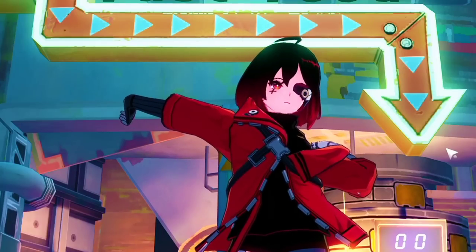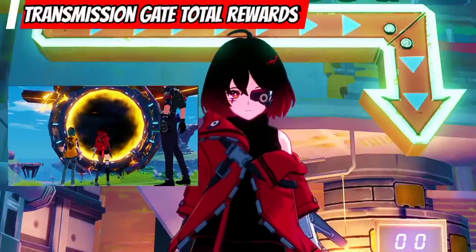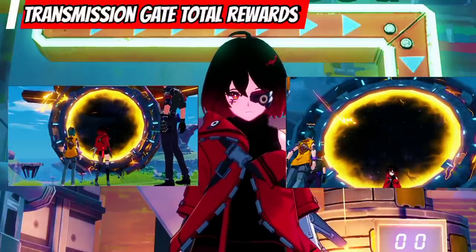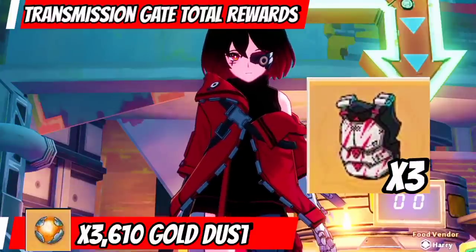Hey there, this will be a short video regarding transmission gates. Doing transmission gates medium and large allows us to get about a total of 3610 gold dust. That is about 3 gold gear if we exchange it.